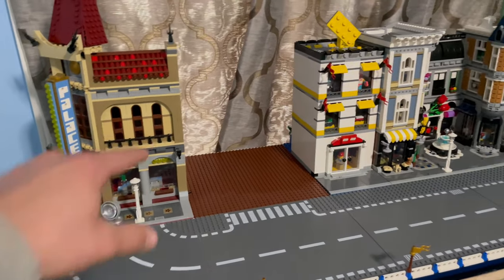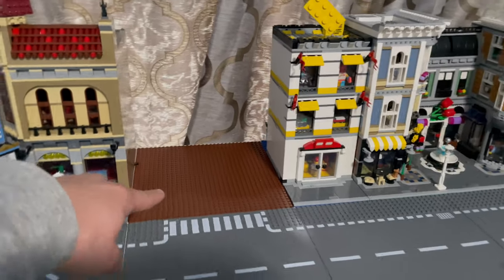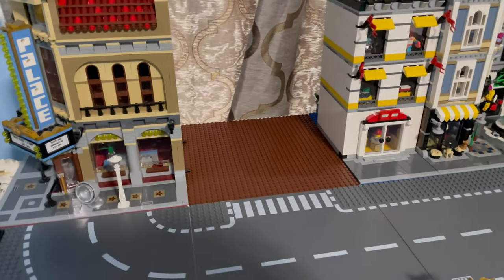I made use of all the extra minifig pieces — I decided to make a fence kind of where we're going to tile off where our pedestrians are going to walk. On this elevated section, we do have the Palace Cinema. Next to it is the detective office, which is under construction and about to start being built.